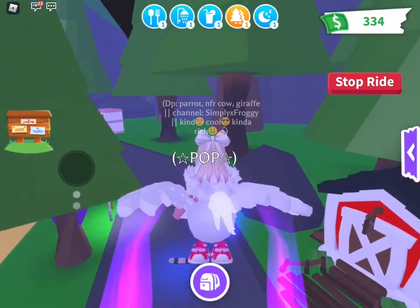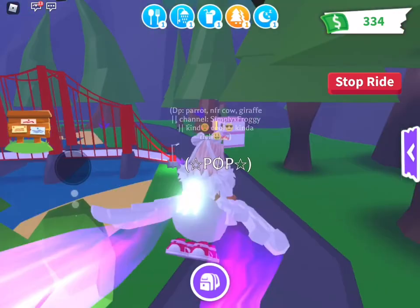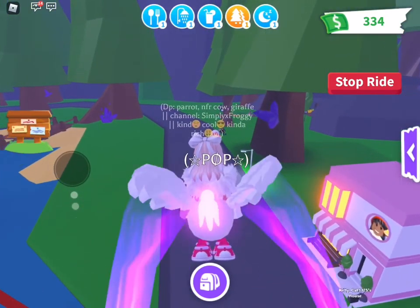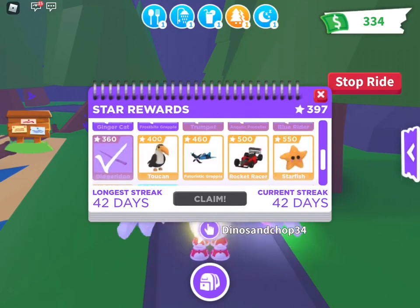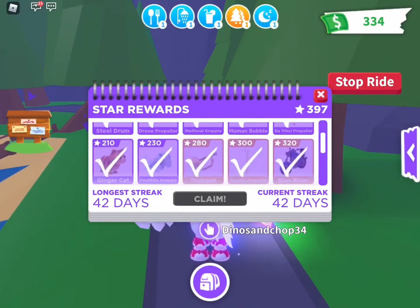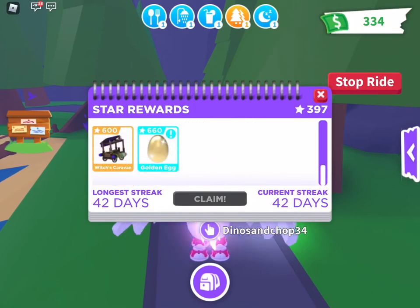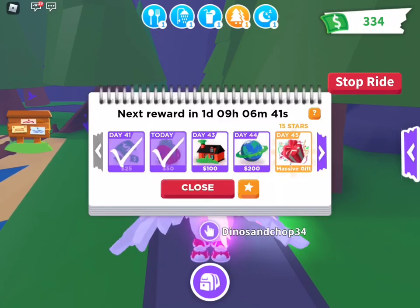The other videos where you see how to get free legendaries — those aren't real. Just try to follow the simple hacks and keep working hard. Try to log in every day because, if you look right here, you have a star chart where you can claim rewards. If you log in every day, you'll keep getting stars and keep collecting. You can even collect pets further along and a golden egg at the end, which is super cool. I definitely recommend collecting the whole thing.